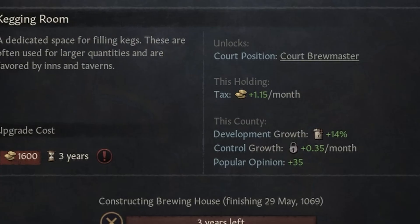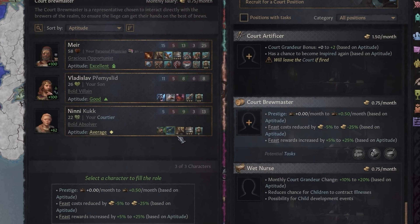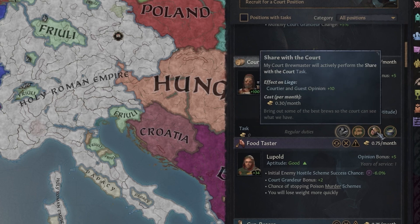Just when you think you have your line of succession neatly organized, some ambitious uncle returns from exile with half the court behind him, ready to challenge your son's claim. The impact on gameplay is immense, forcing you to rethink what loyalty really means in a world of shifting alliances and constant betrayals.